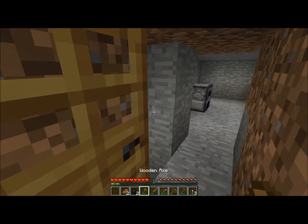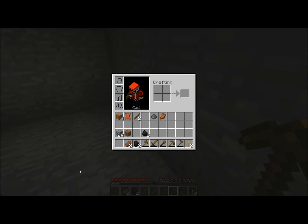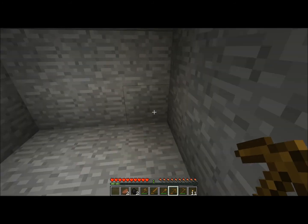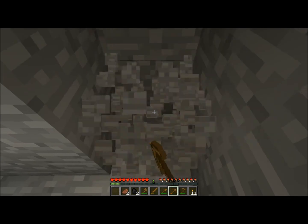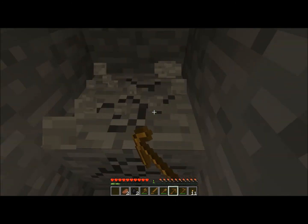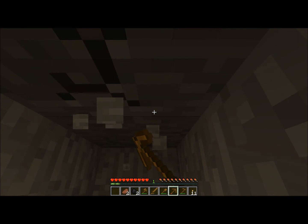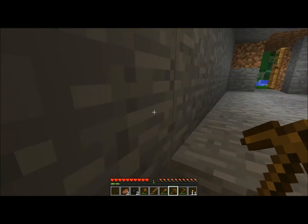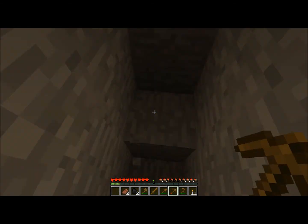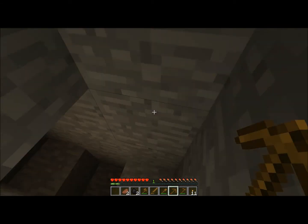I'm going to keep my wood pickaxe equipped and get some charcoal, and make a few more torches. Remember, you can always use charcoal — you don't have to use coal. So I'm going to start digging downward now, because the game is called Minecraft and you're going to have to start mining. You want to try to make a staircase, one block each time, because you want to be able to jump back up. If it's two blocks high then you won't be able to jump back up.